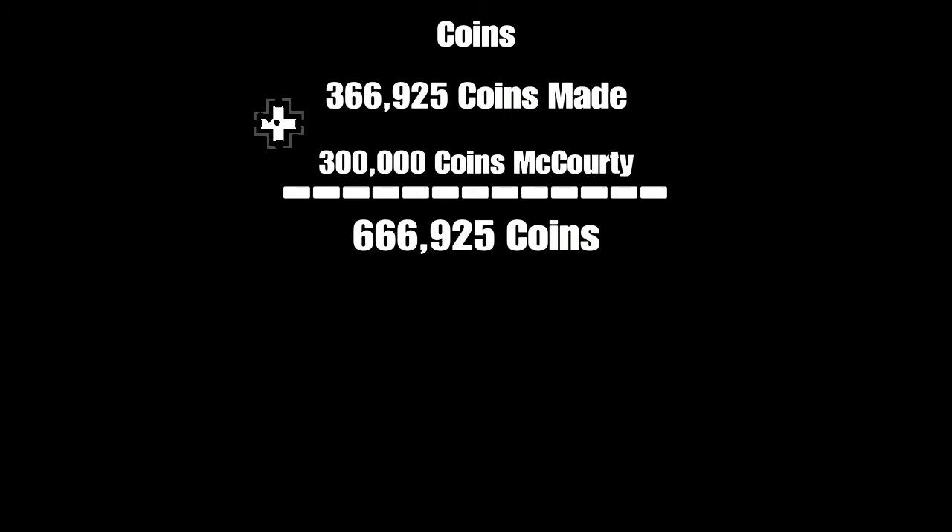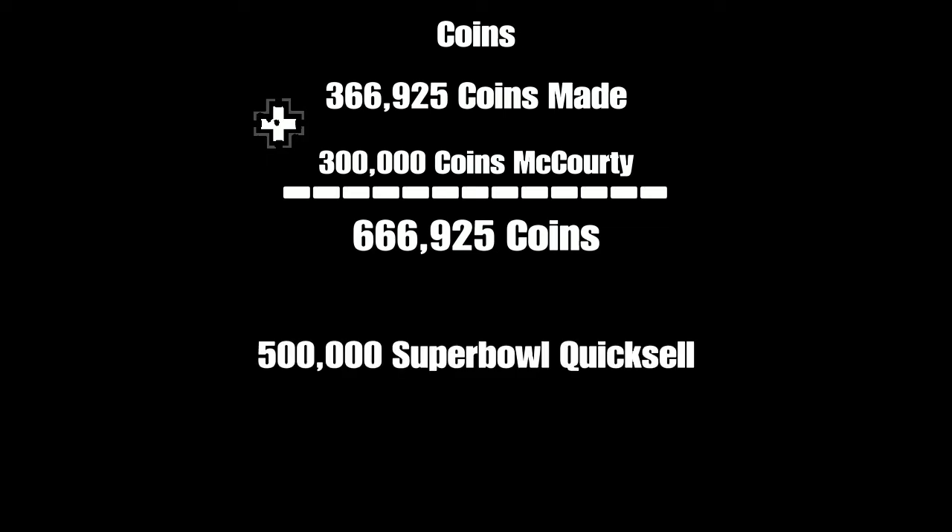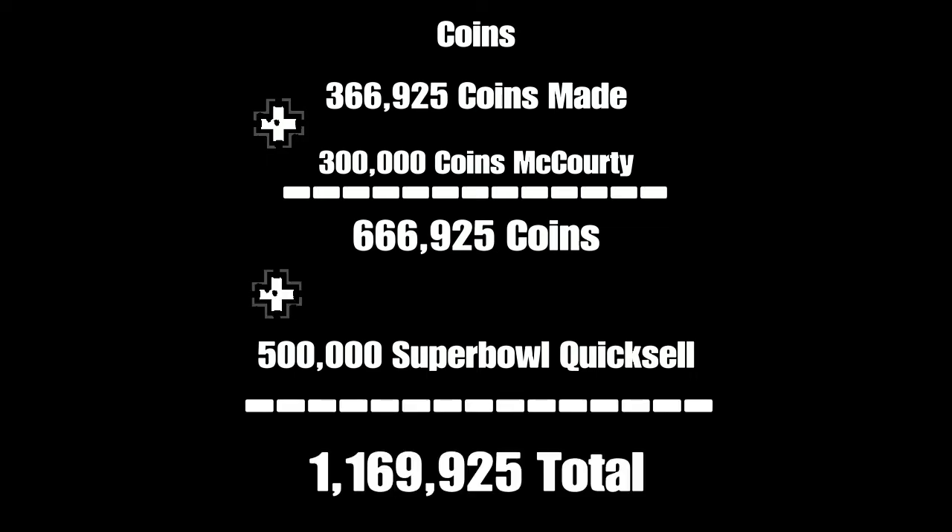The Devon McCourty that we pulled and put in my lineup is worth 300,000 coins, so that means we made a total of 666,925 coins. The Super Bowl MVP card you get when the Super Bowl is over is a quick sell of 500,000 coins, but will most likely be worth over a million at the time. For this equation I'll use 500,000 as a guaranteed figure — so if you spend $100 on this bundle and get your Super Bowl MVP, you will make a total of at least 1,166,925 coins.